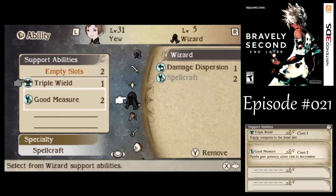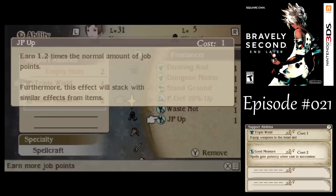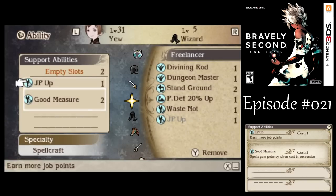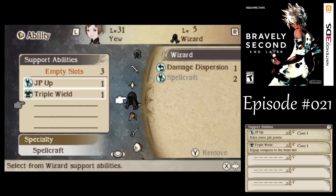We want everyone to have JP Up - you have to have it on each individual character, not a full party effect. You gotta have it for everyone. Let's get JP Up there. Actually, hold on - let's get Triple Wield going now that we've got Spellcraft at level 8.